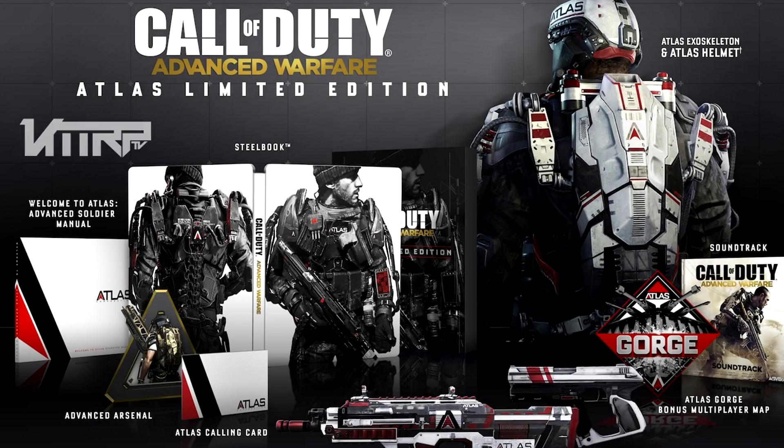Let's dive in with the Atlas Limited Edition. What you're going to get with this is the Atlas Gorge multiplayer bonus map. You'll also get the Atlas Digital Content Pack, which includes two weapons: the AW-27 AE assault rifle and the Atlas 45 AE pistol. Additionally in the digital pack, you get the Atlas exoskeleton, Atlas helmet, Atlas player card, five bonus supply drops, and a single-player exoskeleton upgrade token. You'll also get the 'Welcome to Atlas' Advanced Soldier Manual.